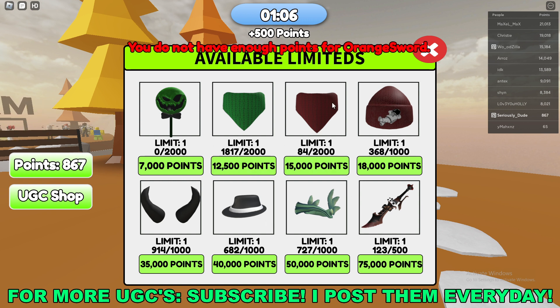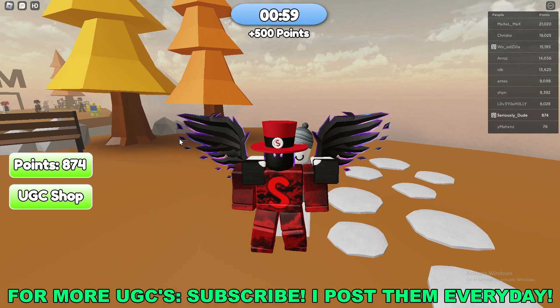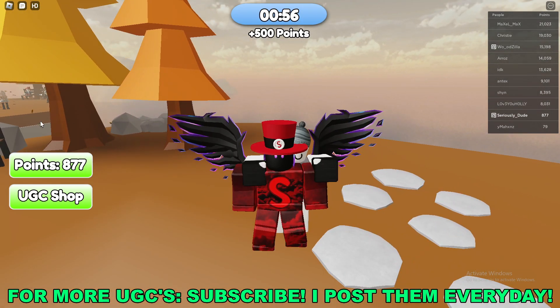Well, actually right now it's an orange sword, but soon it'll be replaced with the new one. As you can see, it only costs a certain amount of points, and to get points you can see on the left side of your screen how many you have.